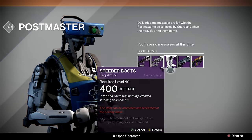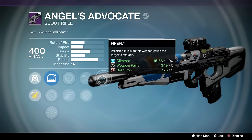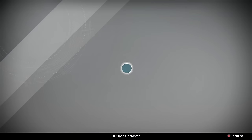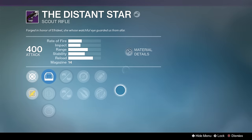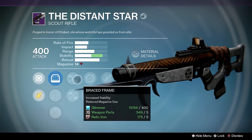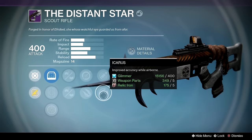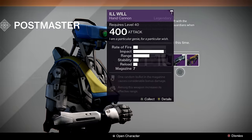Speeder Boots just in case I need 400 infuse fodder. Angel's Advocate — another meta multi-tool archetype. Firefly, Small Bore, Hammer Forge, Life Support — I'm not too fond of any of those, but I kept it as possible infuse fodder. Distant Star — same archetype as Angel's Advocate, but I kept this one because I'm genuinely interested to see how Icarus, Explosive Rounds, and Braced Frame interact in the air. If it's as accurate as a hand cannon in the air because of Explosive and Icarus, I might use this over a Palindrome in competitive matches.